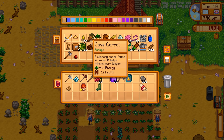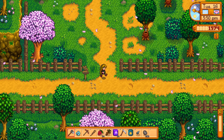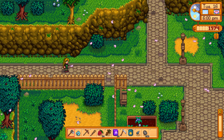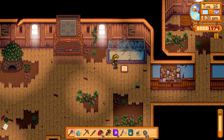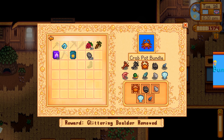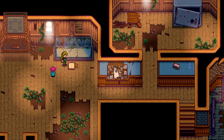Let's run there real quick and take these two things so we can finish some bundles. We're still waiting on one more tapper to give us maple syrup. Time for our crab pot bundle to be complete. Our reward is crab pots, which we will end up using. And now the bulletin board is available!